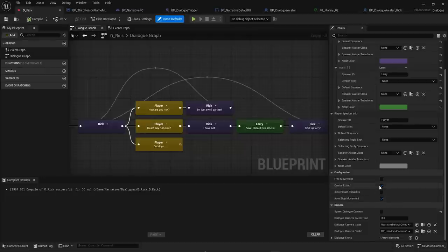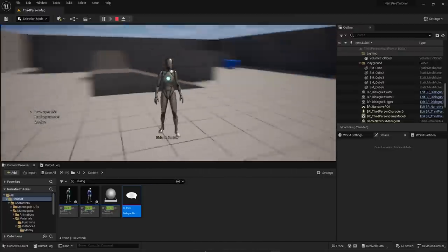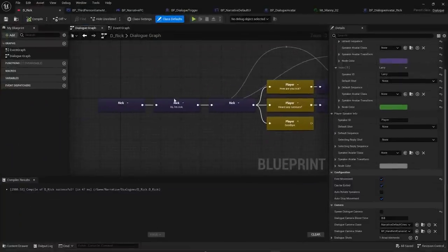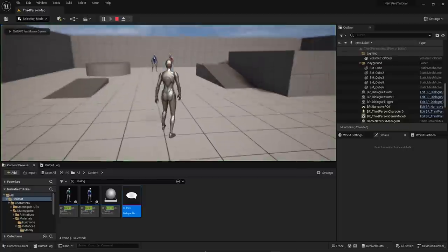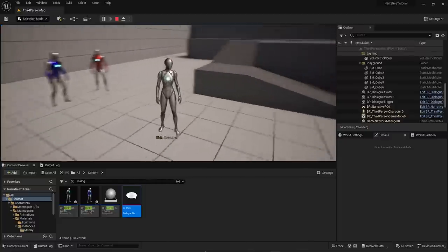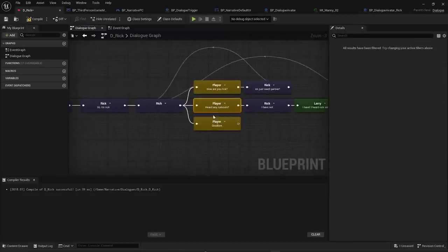Enable Free Movement on the dialogue to let the player walk around during conversation — useful for GTA-style on-the-move dialogue. In this mode you generally don't want dialogue options on screen. Use the Auto Select option on player lines so they play automatically without requiring mouse input. Note: don't combine auto-select with a backlink or it will loop forever.